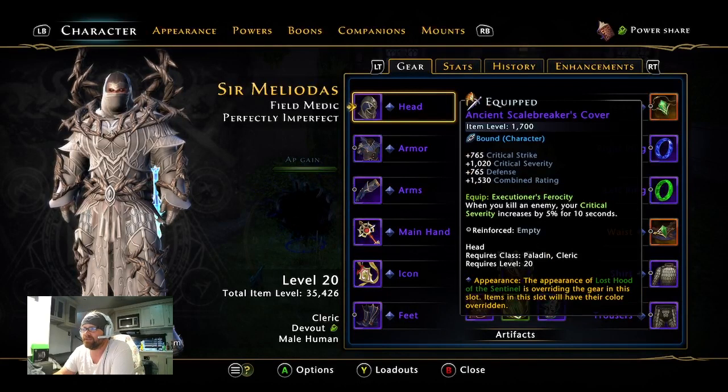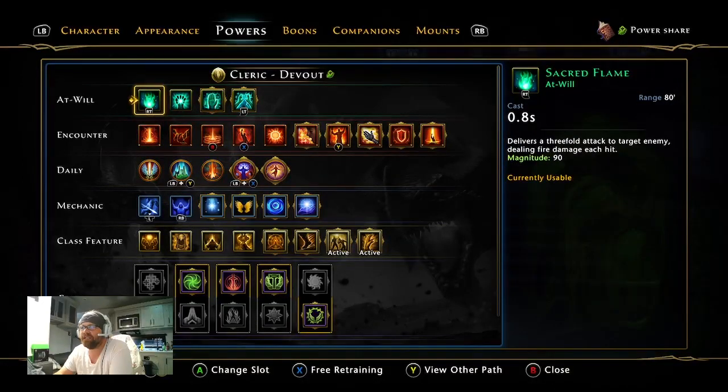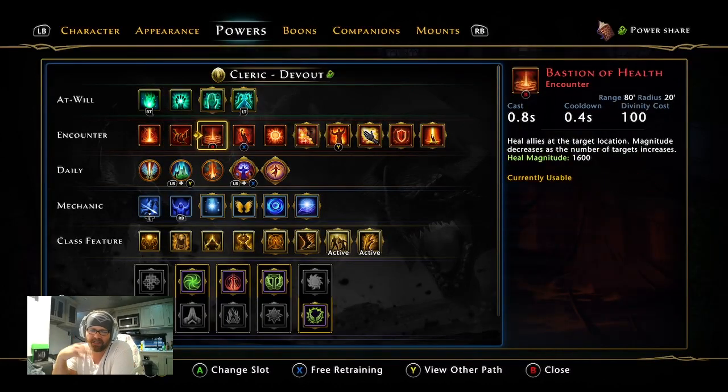We're going to go to character sheet and powers. Once you hit level 15 you're going to get a paragon path. Your paragon path will let you select if you want to do damage or heal. To start this healer, once you get to 15 you'll have a paragon path, and you want to keep it as DPS for now — that's the reason why you have two loadouts. Your first loadout can be DPS to get through the adventures and reach level 20.